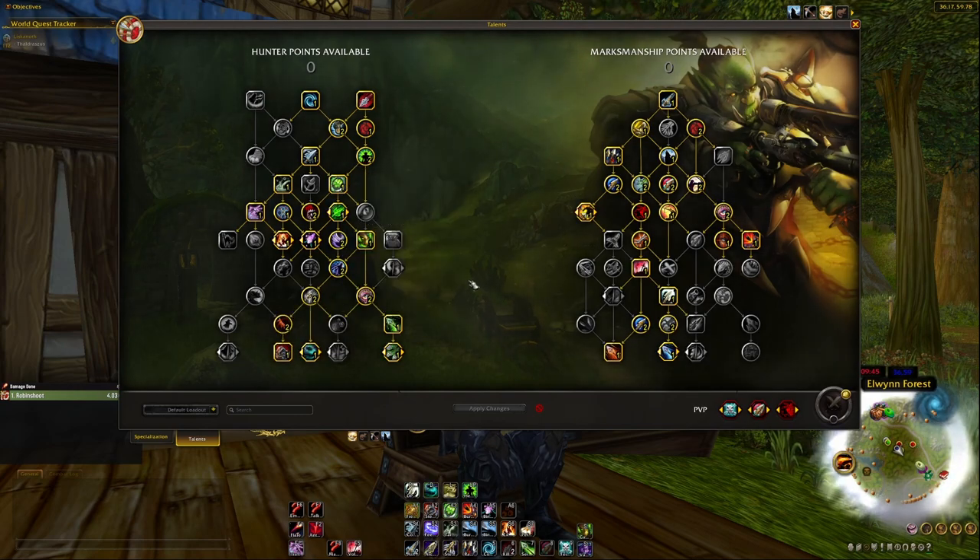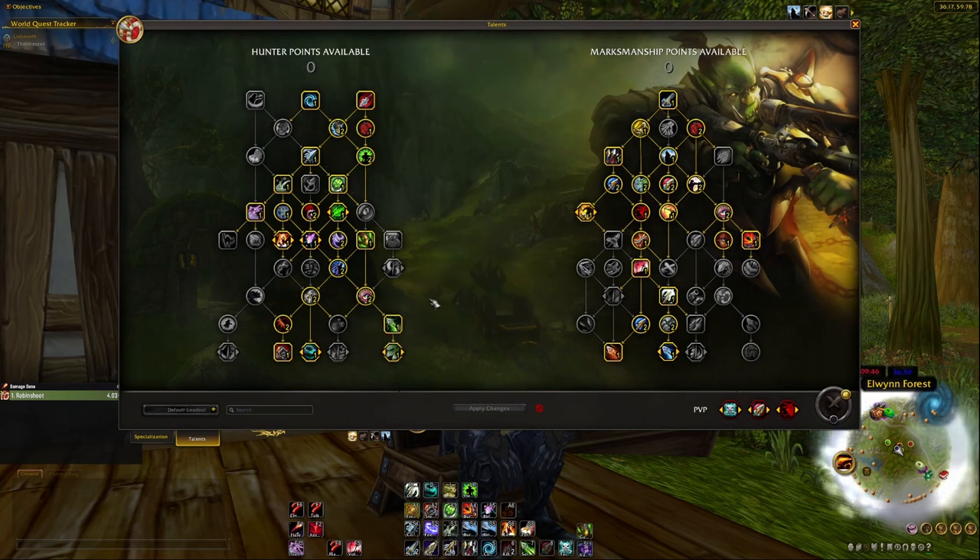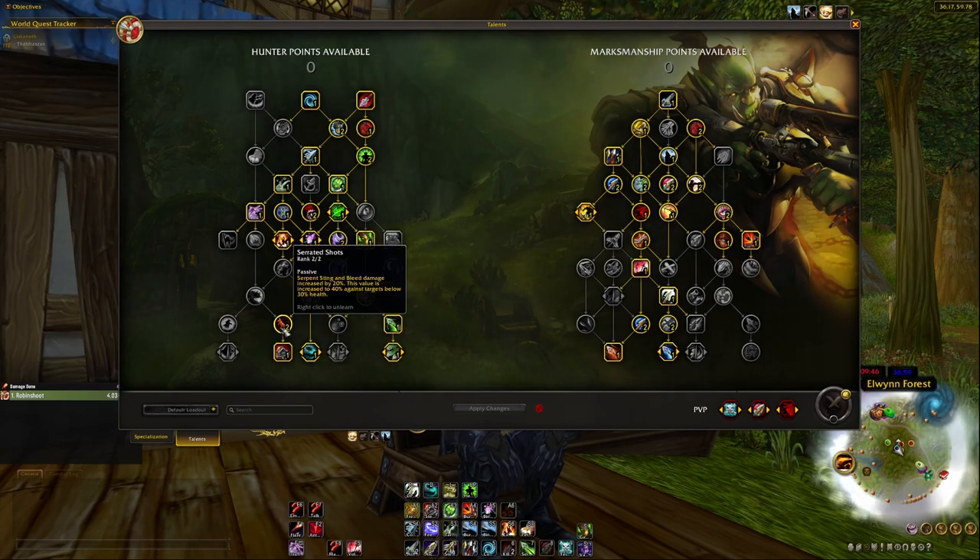The next talent is optional but for battlegrounds I went with Serpent Sting, and then Hydra's Bite to unlock it — because with a lot of people grouped together, when you apply Serpent Sting it will spread to two more targets, dotting up three total. I also really like the 20% damage increase to Serpent Sting's overtime effect. Combined with Serrated Shots, Serpent Sting and bleed damage are increased by 20%, and that value increases to 40% against targets below 30% health.